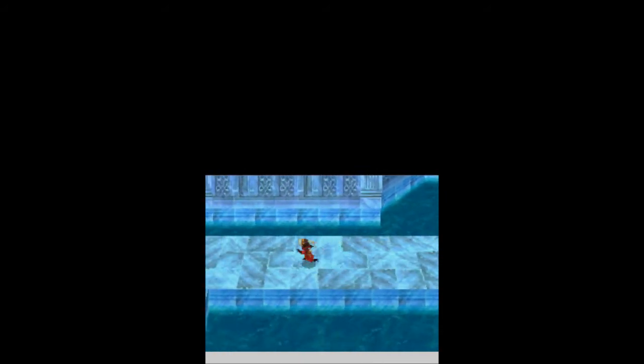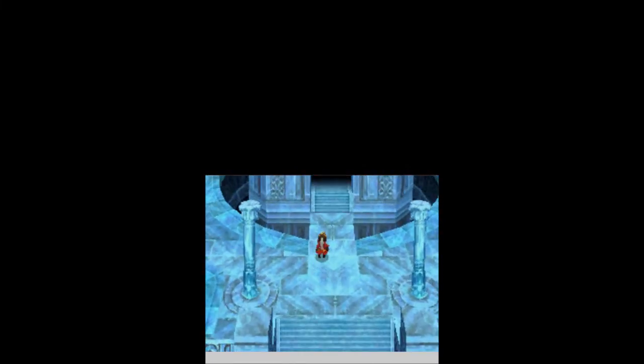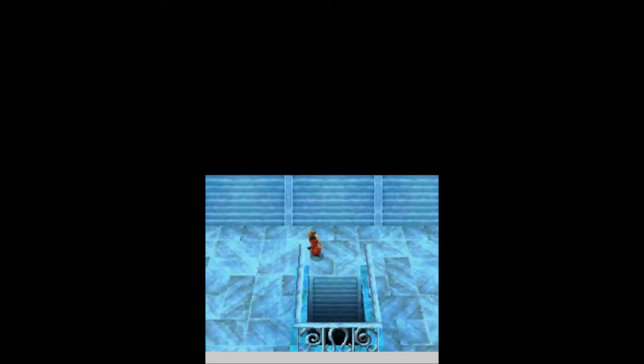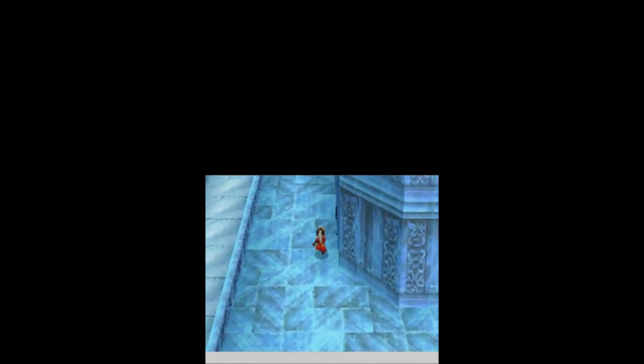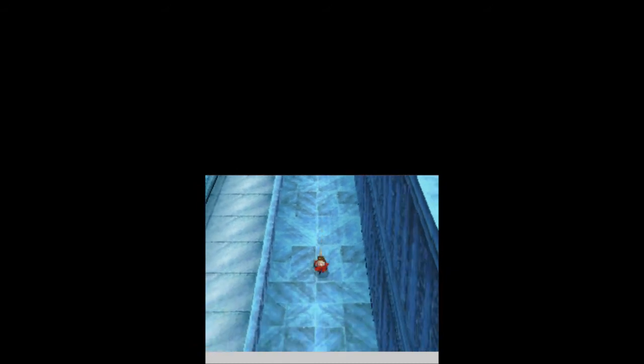We find some Crystal Mail over there, and now it's time to head up here. There is nothing over there, so we need to go up to the next area. Over here to the left, we find Crystal Gloves. There's probably more up here — long ways over here, but we also get the Crystal Shield. We're getting more Crystal Equipment, which means less I have to buy eventually.